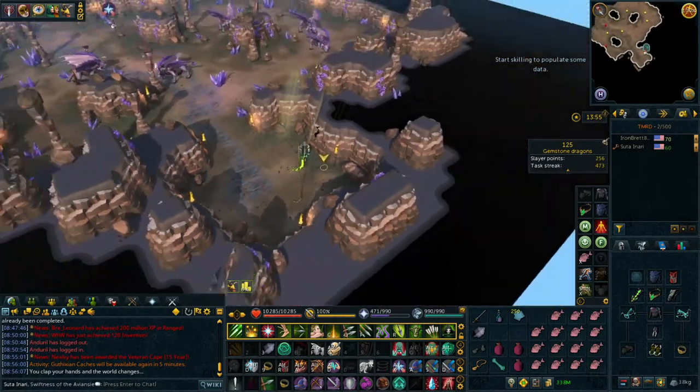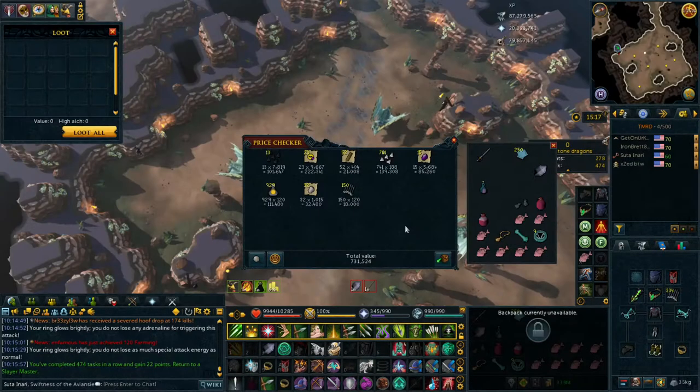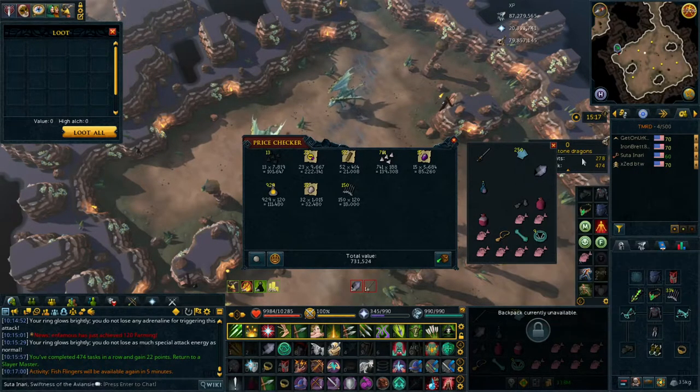We're going to take down some gemstones - the dragonstone variants aren't quite enough, but the hydrixes are a lot more like it. Over an hour it took me to complete, but it was well worth it. We got 700k in loot, not counting what we got from the spring cleaner, and the real ticket is we got 679,000 experience in the slayer skill - a big chunk right there.